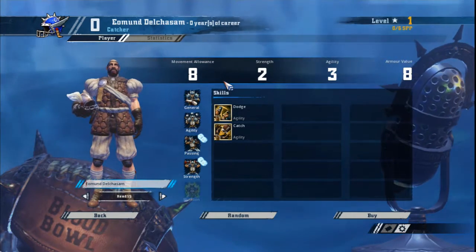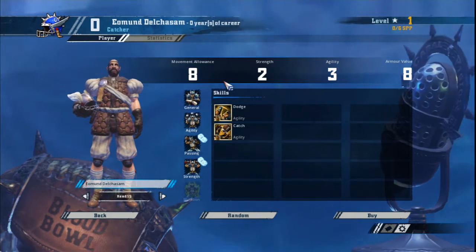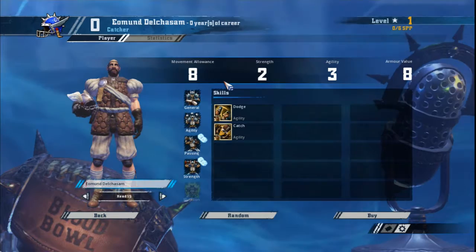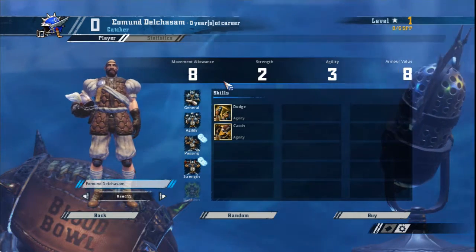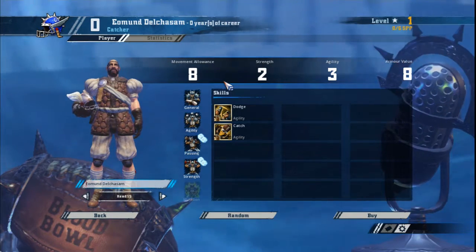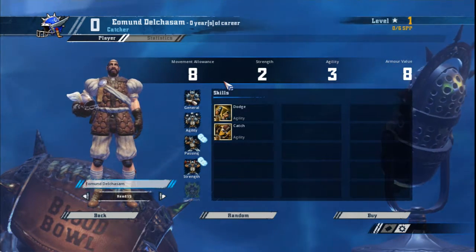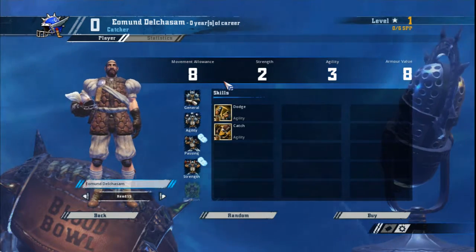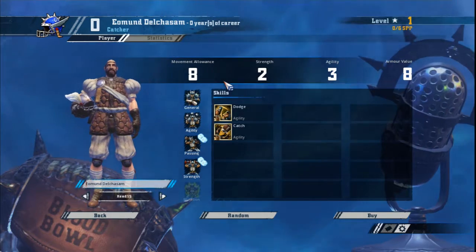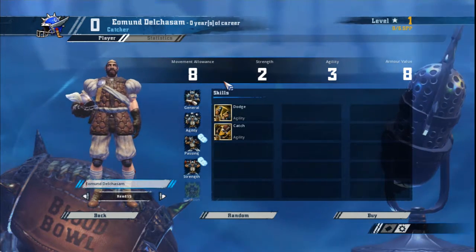Diving Catch is worth a mention as it gives a plus one to catching an accurate pass, though the passing game is a bit risky for a human team. On doubles, take Guard — it's one of the top skills in the game. The Nerves of Steel could be a good choice if you're lucky enough to roll a second double. Remember the golden rule of stat increases for humans: take them all, favouring movement over armour unless it's a player you really need to keep alive. Summary: Block or Wrestle, followed by Sidestep or Dauntless, followed by Surefeet or Surehands, followed by Diving Tackle or Diving Catch. On doubles, take Guard and stat increases whenever you can, favouring movement over armour.